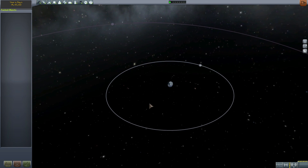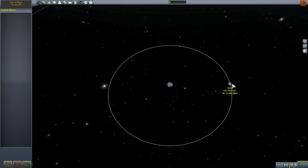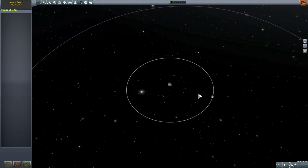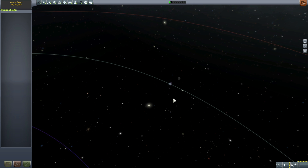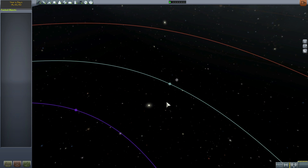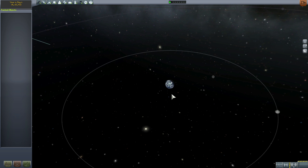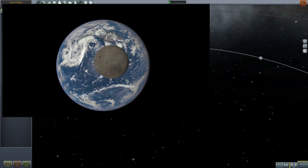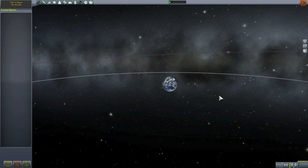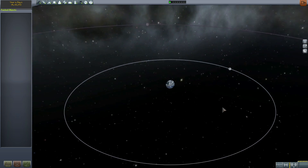In the first part of this video, we're going to talk about Kerbin and the moon. We're going to try to find at least one Lagrange point — L1 specifically — between these two objects, and then place a satellite right there between them. In the next video, we're going to try to do the same for Kerbin and the sun, and try to take a photo similar to the amazing NASA video from 2015 where the moon passes in front of the Earth.